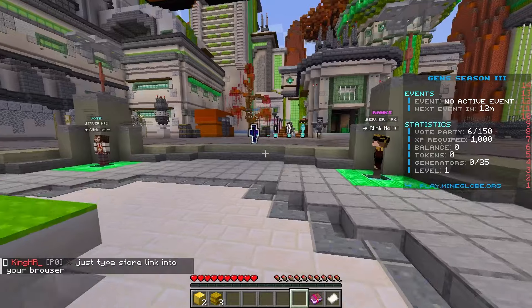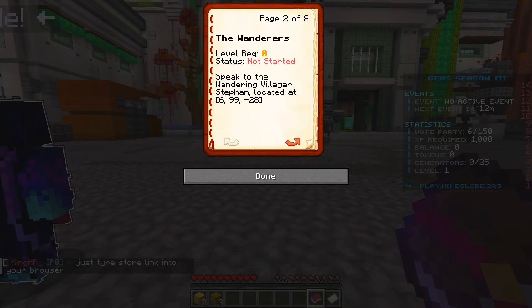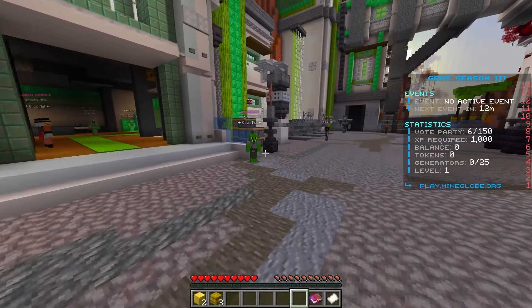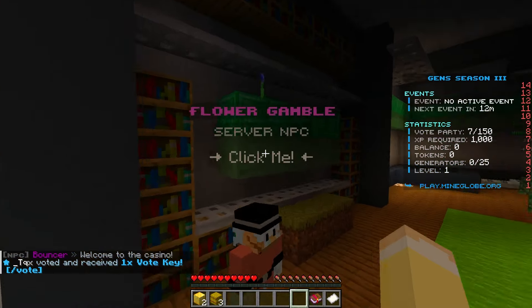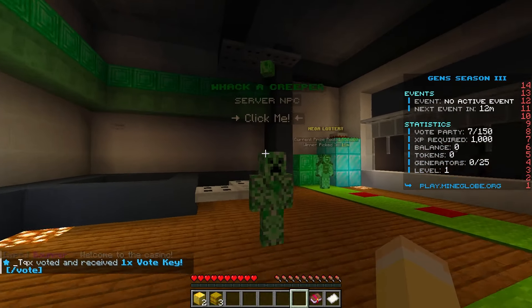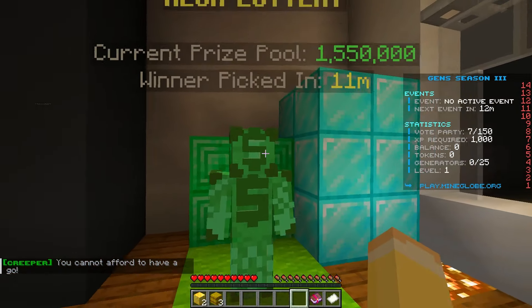Here's the quest book — you have to complete the Wanderers quest and others, all with level requirements. There's also a full menu to browse. Over here is the bouncer leading to the casino, where you can gamble on things like the flower game and Whack-a-Creeper.